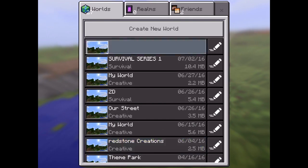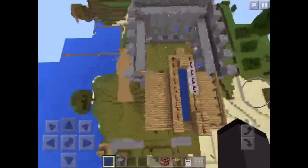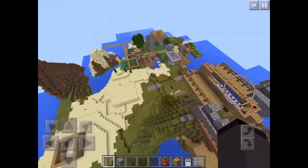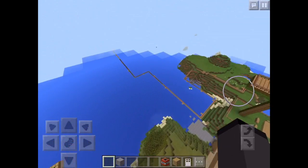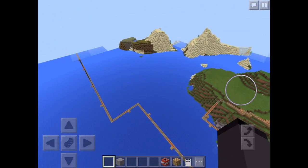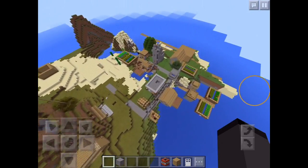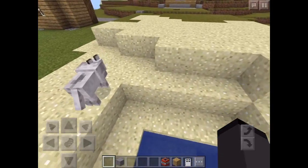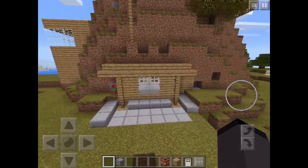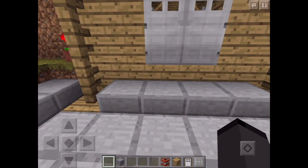So this world — I actually spawned somewhere out there in the water, about there on one of those islands, and then I had to swim all the way here because I saw this village. Through the village I found a few things and I decided to make a home right here.